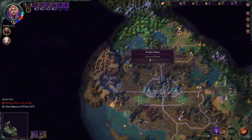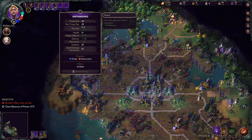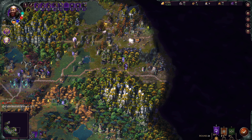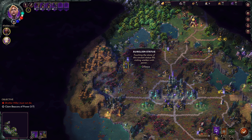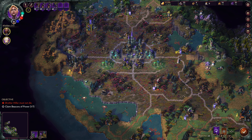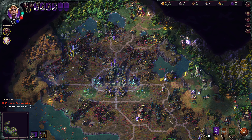Where is this lady? She's just opened up a way here for us. This is her stack: Oathbound, a couple of Toxicologists and some Legionaries. We have a much smaller stack with Brother Healer. Let's go ahead and just get plus three offense from this Aurelian statue — touching the stone of this ancient statue fills visiting wielders with power. We could get to the Orchard. We have six Toxicologists and six Legionaries.